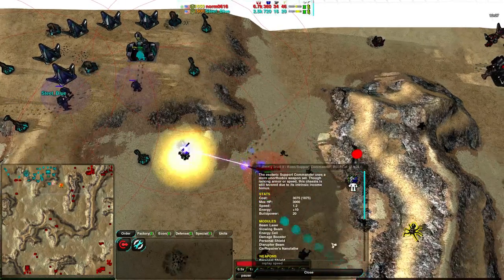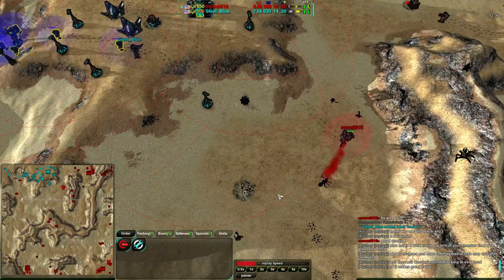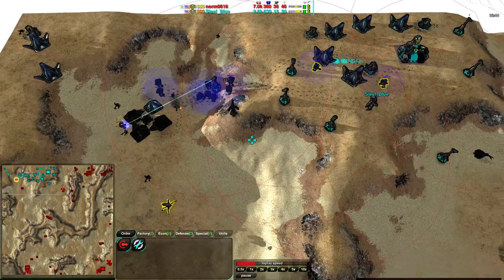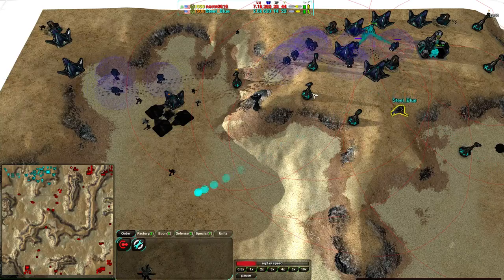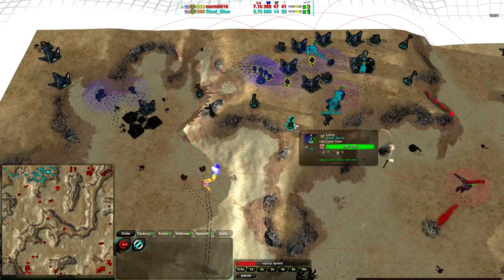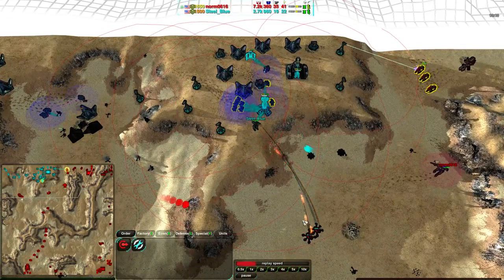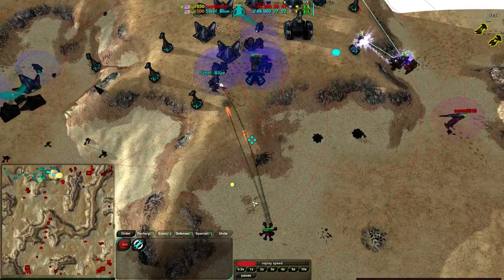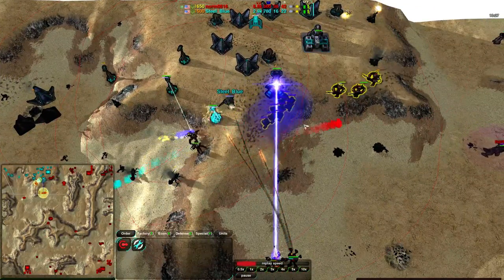It looks like Norm was going for a slowing-down commander upgrade — would have been quite effective against the thugs if it had hit them. Steel Blue has a bunch of convicts and nothing else. He could have done a factory switch — with so much metal in the bank and a dozen constructors, he could build a factory in about five seconds and assist-build it. Instead a Stinger is being built, which will not help. Norm at this point is just being cheeky, sending in anything he can since he has so much more money than Steel Blue. Steel Blue is trying to reclaim to make up the difference, but really at this point it's just too late.